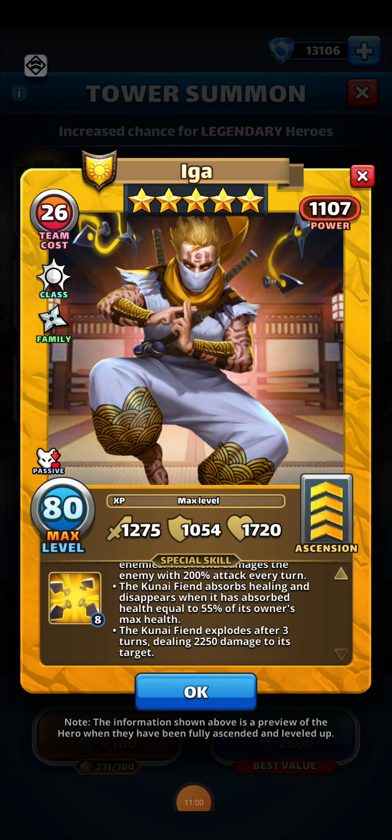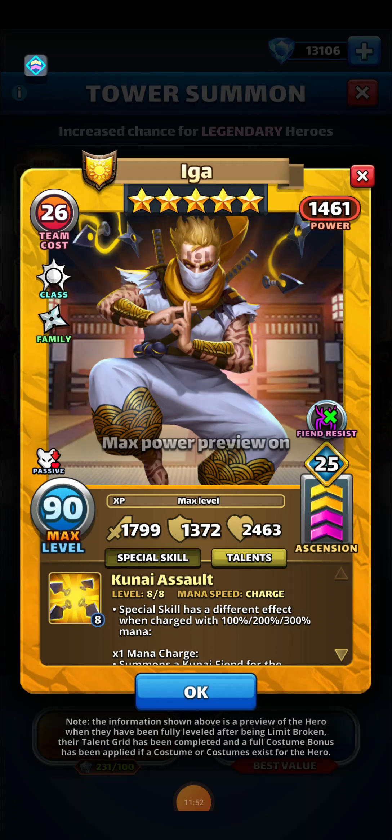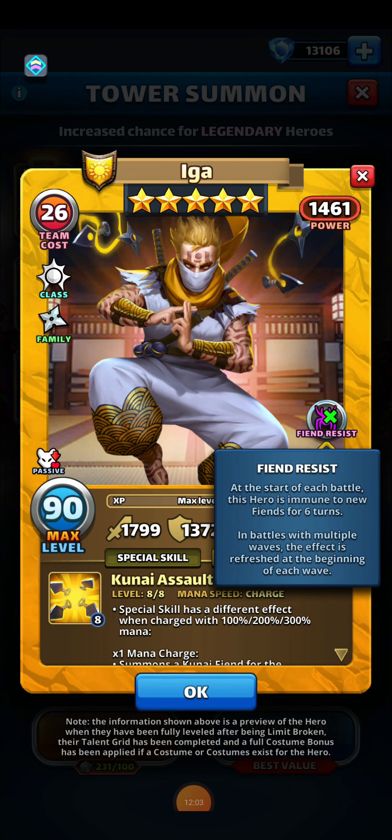A fun fact about Iga: he pairs nicely with heroes that increase the damage an enemy receives, like Hammerclang or Hammer Tusk. With Hammerclang, enemies take 30% extra damage, and with Hammer Tusk, it's 50% — meaning enemies would receive 3,375 damage when that kunai fiend explodes. I do have Hammerclang and have tested it out, and it definitely works. Iga is cleric class, has the same family bonus and the same passive with 50% minion health. His double limit broken stats are 1799 attack, 1372 shield, and 2463 health. His ether power is fiend resist, so at the start of each battle this hero is immune to new fiends for six turns — not the best ether power, but Iga is definitely a very solid hero.